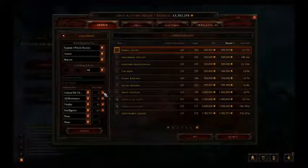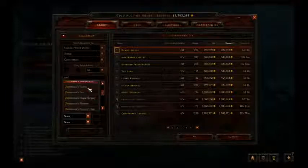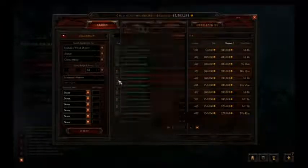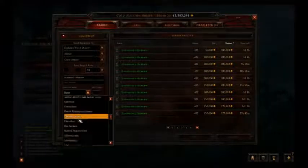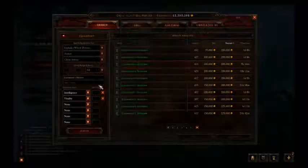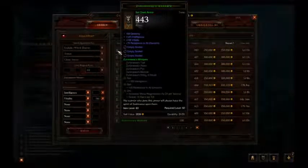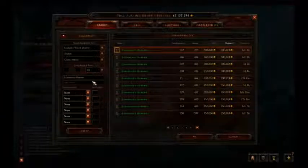So right now we've spent about a million and a half and we have eight items — pretty good. For chest armor, the Zunimassa's — I think it's Marrow. They all have three sockets guaranteed. So I'm gonna go ahead and try to find one that has decent Intelligence and Vitality. They all have all resistance too. This one looks pretty good. For starters, that's pretty good. I'm gonna buy that one. We've spent about almost two million now, and we're still doing good.